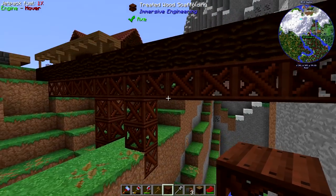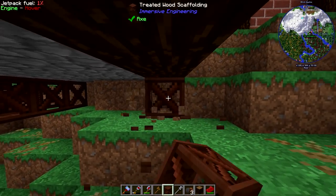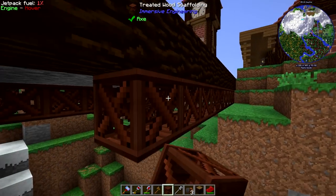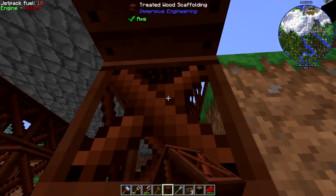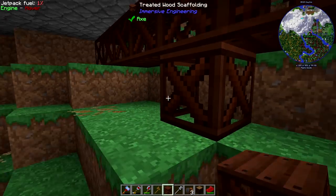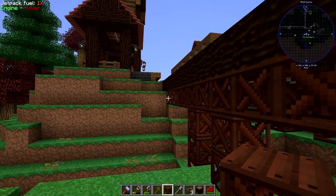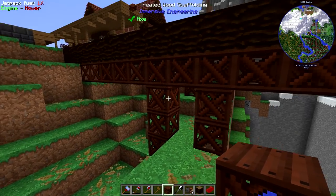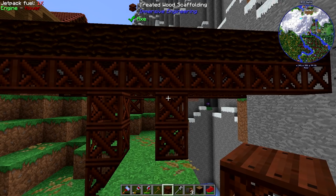The great thing is because this block is kind of empty on the inside, it helps with depth. Depth is one of the most important building aspects of Minecraft. There is no physics, there's no gravity in Minecraft, so you don't really need scaffolding at all - but it looks good.